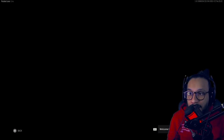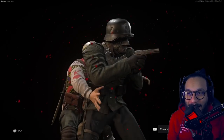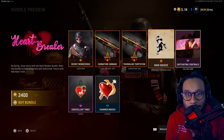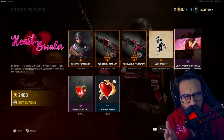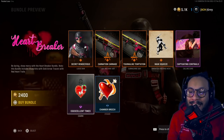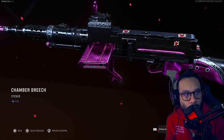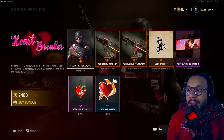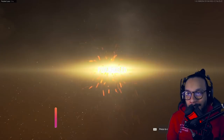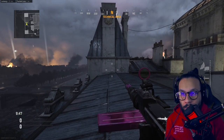We get a finishing move — operator finishing move called Main Squeeze. Oh my — I thought he was going to suplex someone, wow. I'll try to get it in game, no promises, but that's pretty cool. We get the Captivating contrails, here's a preview. We get the Excellent Time weapon charm and a sticker called Chamber Breach. So that is the Heartbreaker Bundle — let's buy it and bring it out to the field.